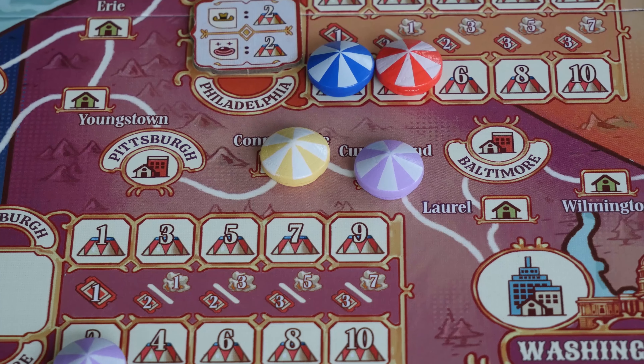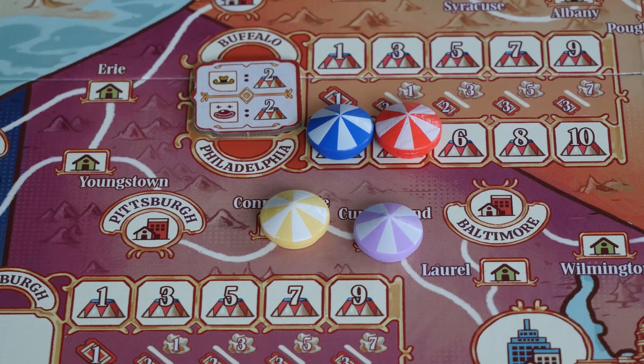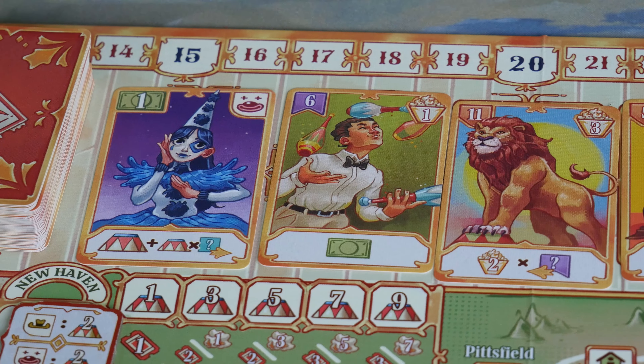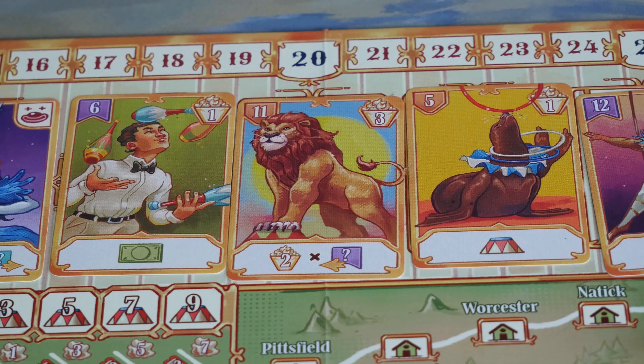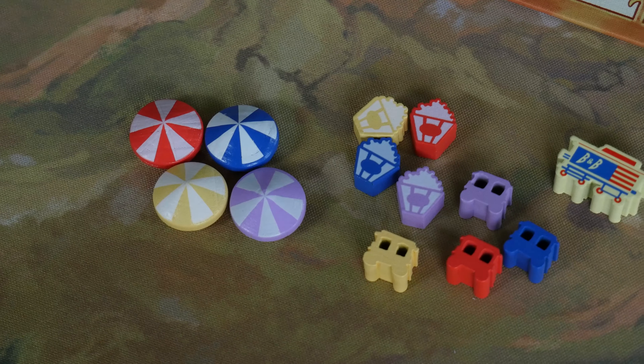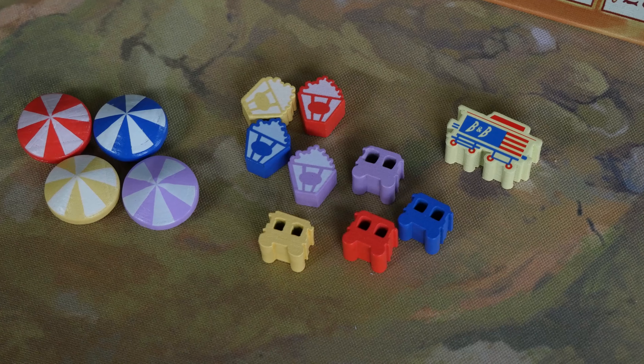My critique is about one of the colors in the game. I think orange instead of yellow might have been a better color for the player colors. The yellow sometimes gets washed out on the board and orange would stand out better, and also match the other players' red, purple, and blue. But other than that one color choice, I really like the overall aesthetic of Three Ring Circus. It has that 1800s feel in the artwork, and I love the wooden components — the caravans and the painted tents and the tokens.